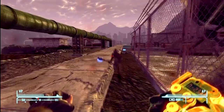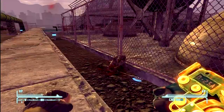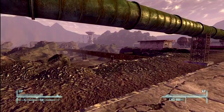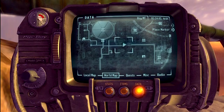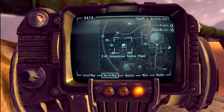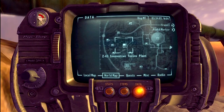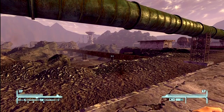Let me just kill these guys real quick, because you can't fast travel with enemies nearby. I had to get rid of all the enemies because they're everywhere. So you want to go to a place called the Z43 Innovative Toxins Plant.